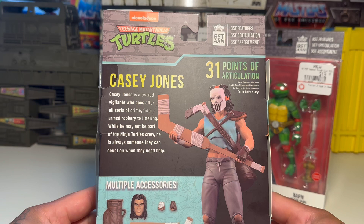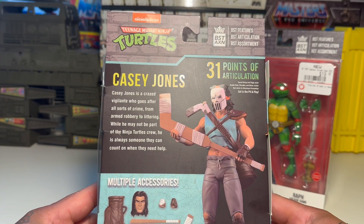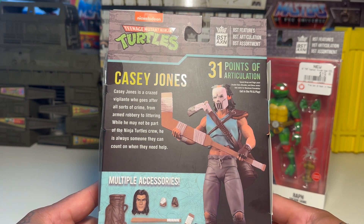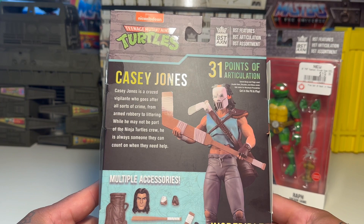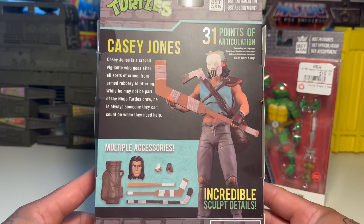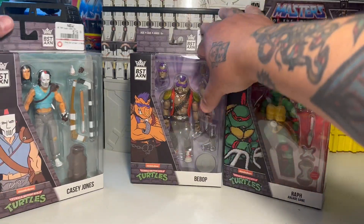Casey Jones is a crazed vigilante who goes after all sorts of crime, from armed robbery to littering. While he may not be a part of the Ninja Turtles crew, he is always someone they can count on when they need help. He comes with all his stuff and has 31 points of articulation.